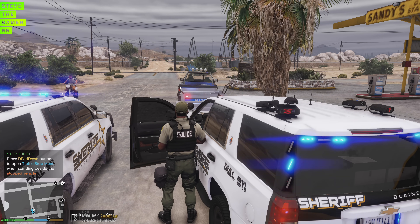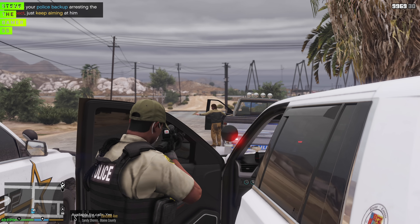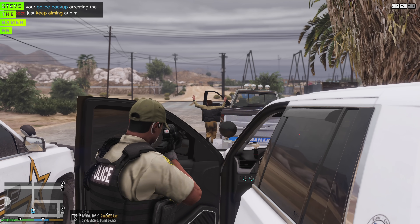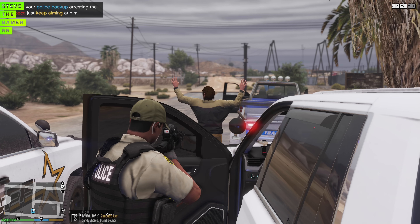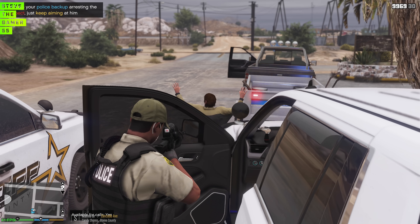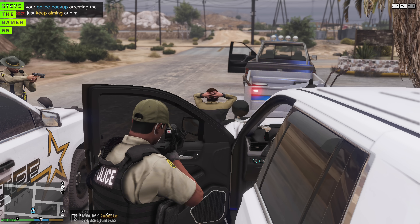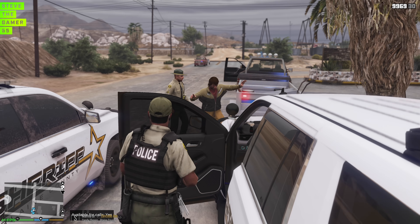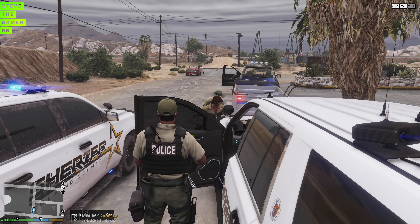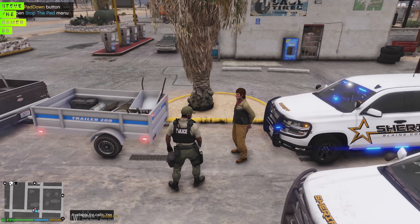Driver, we need you to step out of the vehicle with your hands up. Let's go — put your hands up. Stop backing up. Get on the ground. Put your hands on your head. Stay right there. We're going to wait for the other officer to make that arrest. We're just following up on the seizure — you know, stolen vehicle, felony stop. I'm trying to search you.